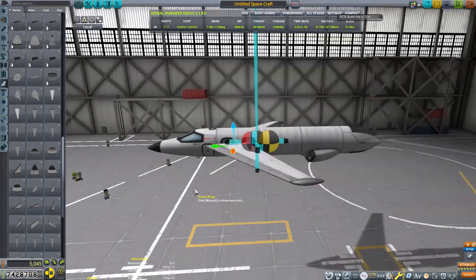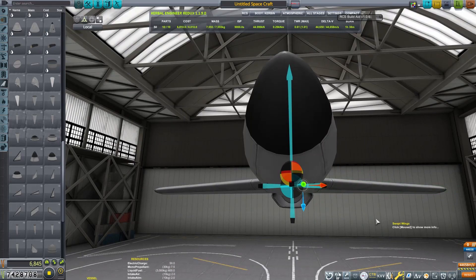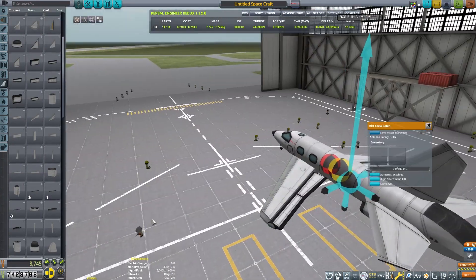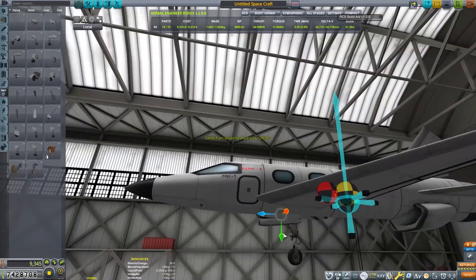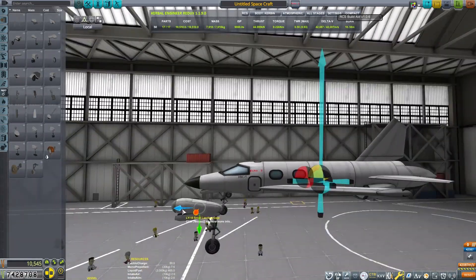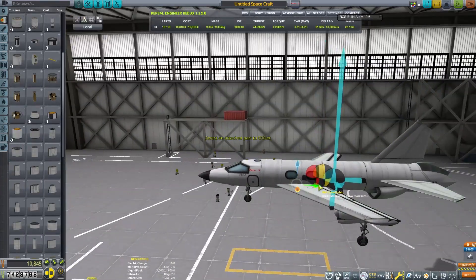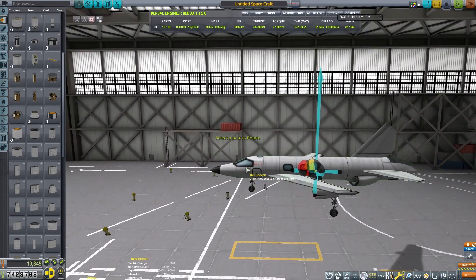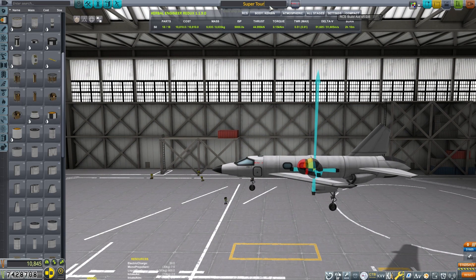So we'll just go ahead - this is nothing fancy. I am using a few modded parts here; the engine is modded, although the Panther engine would be similar. I'm going to use a little dihedral angle and a little angle of incidence on the wings to help fly stably and more efficiently. I'm using the mod RCS Build Aid - that red circle is my dry center of mass compared to my wet center of mass, with or without fuel. It just helps me design my aircraft so they're going to have an even fuel usage.